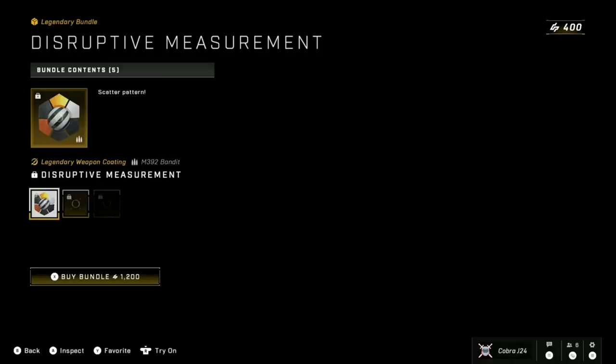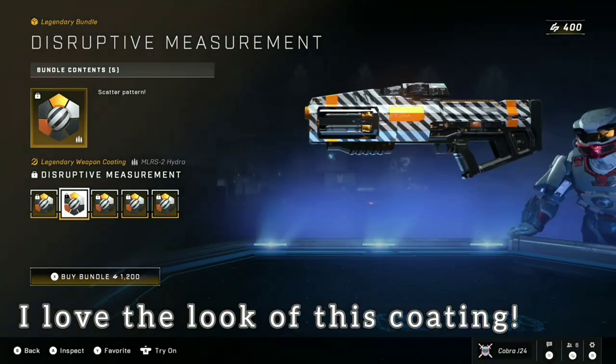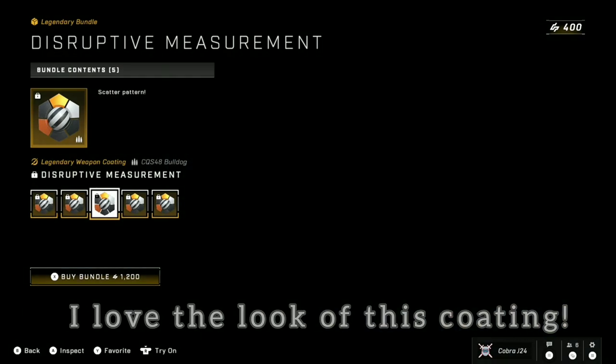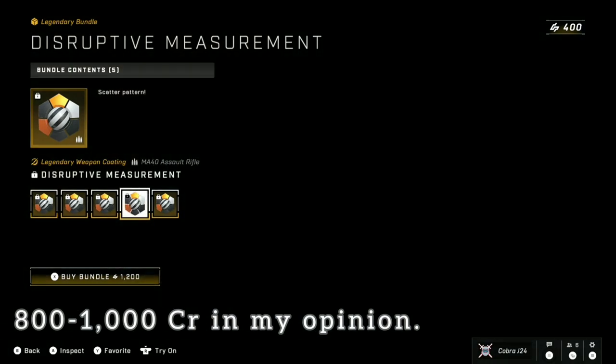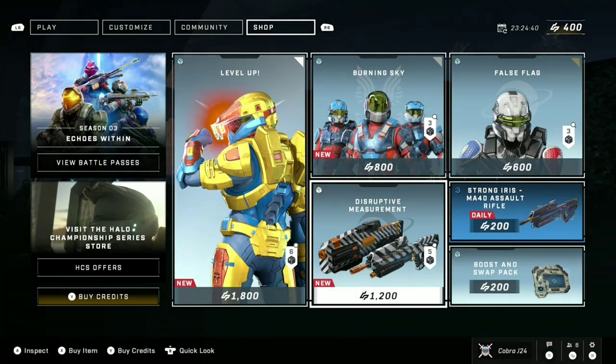Now the only thing I've bought from the Infinite shop have been weapon coatings, and I think this disruptive measurement bundle for 1200 is a little overpriced. Overall, I believe this should be more like an 800 credit purchase. I'm not really feeling it for 1200, but overall it does look pretty good.